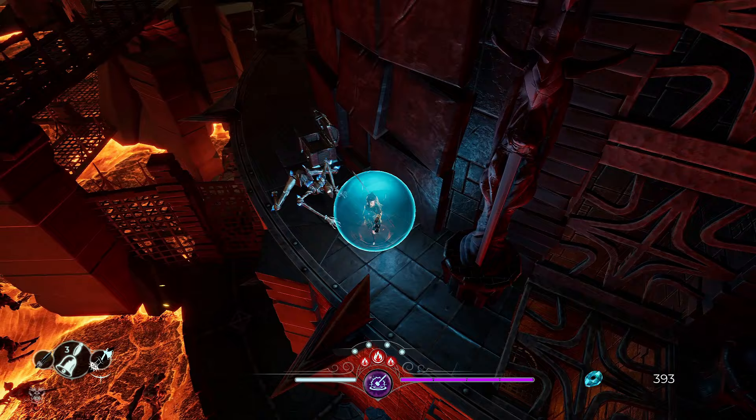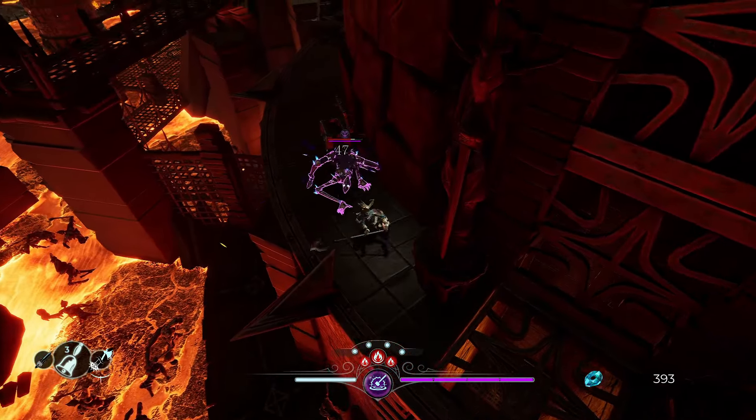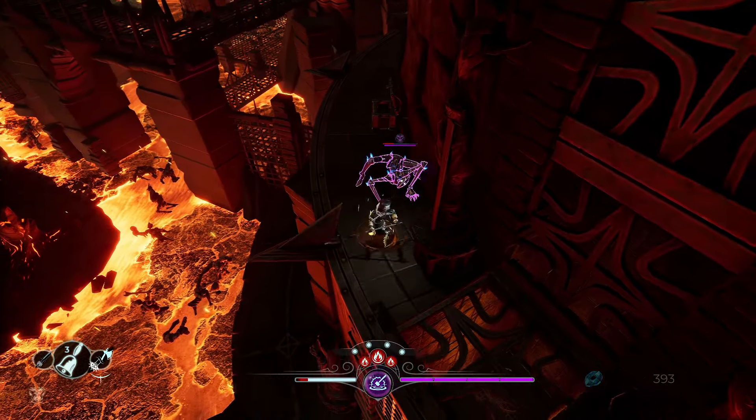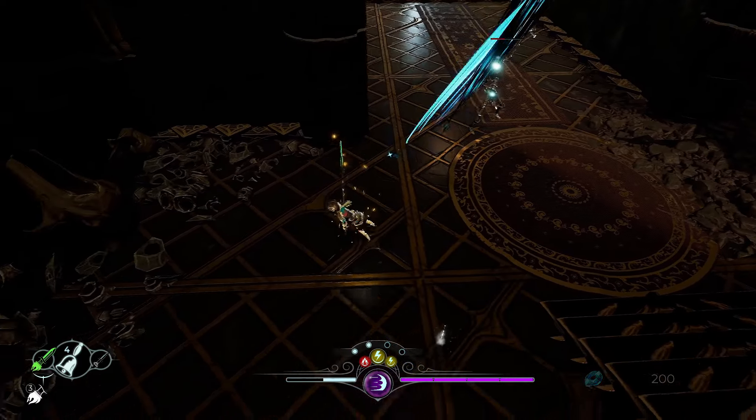Blocking creates a full shield around your character that can stop attacks from all directions, as opposed to blocking only attacks from the front, which makes avoiding damage slightly easier for those less experienced with Soulslike combat. The game also has what I felt to be a fairly forgiving parry window.